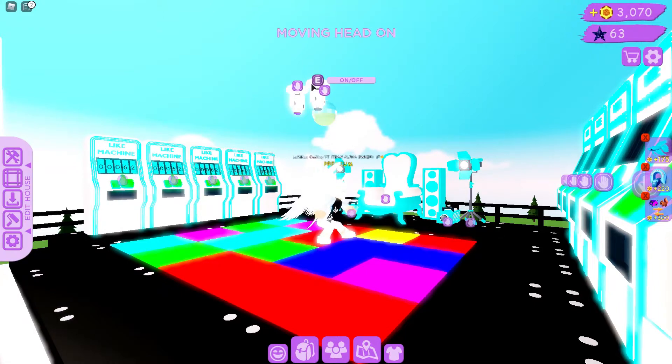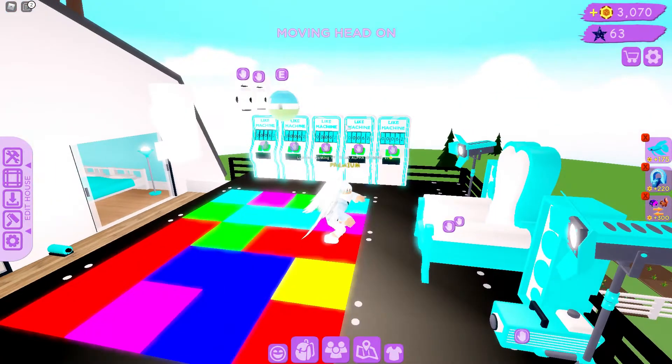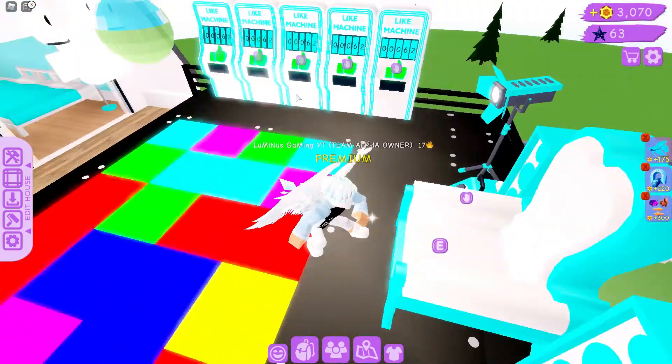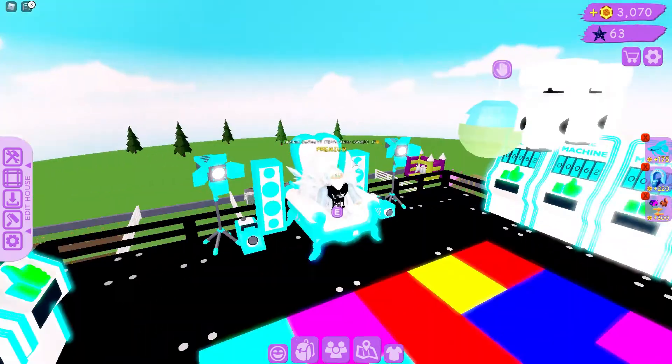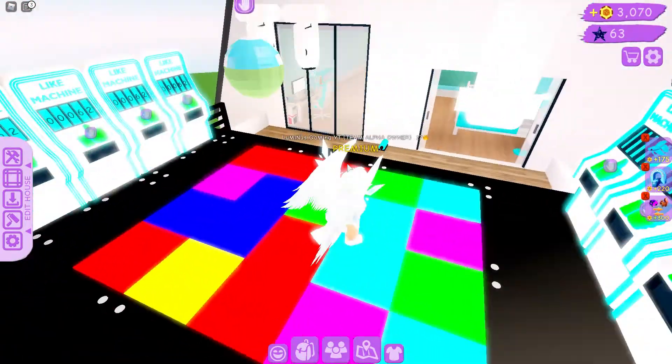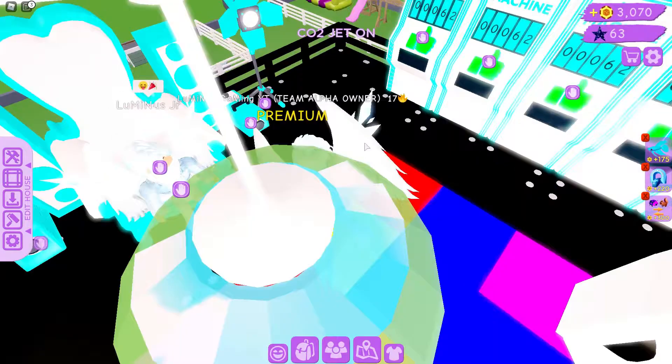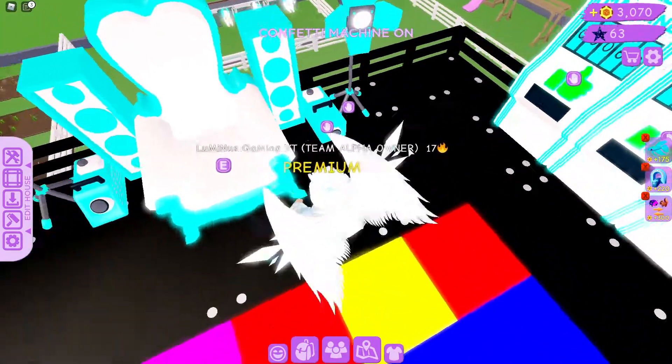Of course there's the like machine upside down. Over here in the party area we can turn on this moving head — okay that's on now, and that's on too. This should be having a light go around but I don't see it right now, which is kind of weird. Over here is my throne.